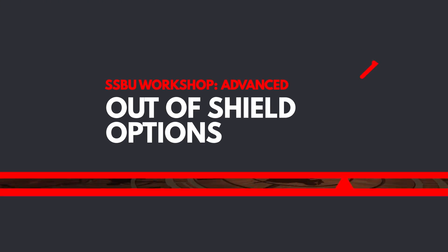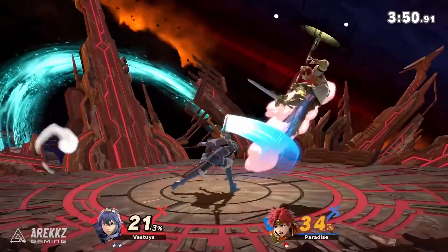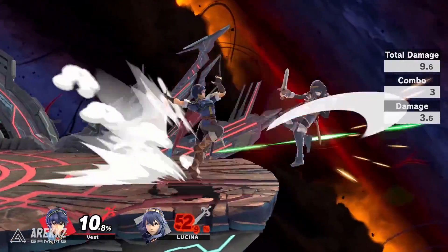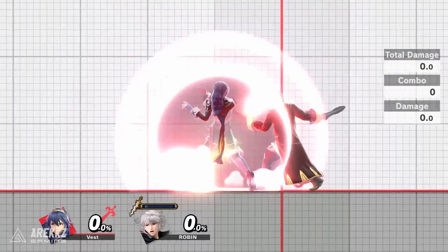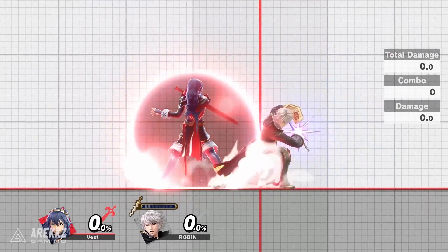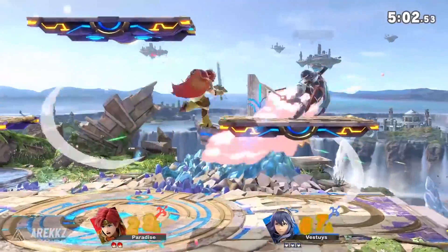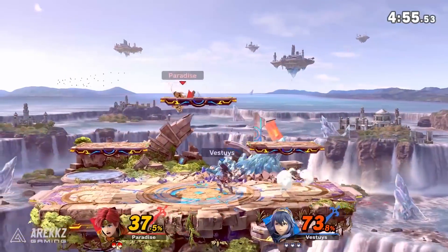Finally we have out of shield options. When you shield an opponent's attack you undergo something known as shield stun, which prevents you from acting for a short period of time. In Ultimate, shield stun has been increased on many moves, making it harder to punish opponents that attack into your shield. This rewards players who learn how to parry consistently. However, when opponents do attack into your shield you have several options, and each one can be buffered during shield stun. The first is up smash — you can up smash directly out of shield by inputting up and attack while holding shield. If buffered, up smash begins charging as soon as shield stun ends. Up smash is a good choice when your opponent uses a move with lots of lag on your shield, such as a dash attack, and can result in a kill at high percent.